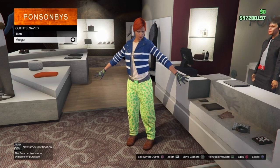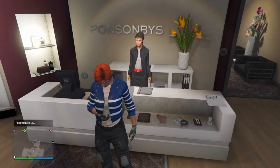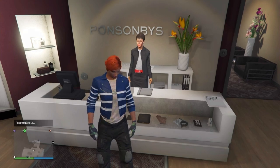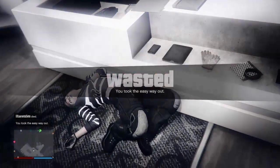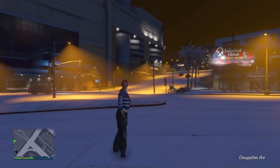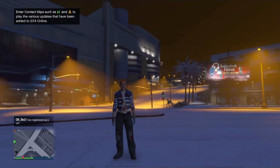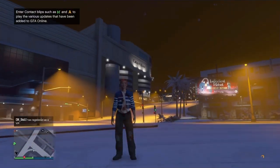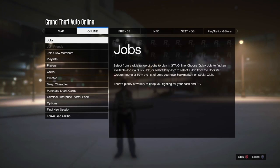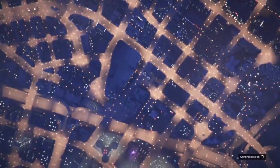Now you have two outfits in total. Equip the first outfit, open up your Interaction Menu, and take the Easy Way Out — this forces the game to save, which guarantees the glitch. Once you spawn outside, open the Interaction Menu, equip the first outfit again, and wait for the game to save. Once it's saved, press Options, go to Online, scroll down to Creator, and wait for the menu to pop up.